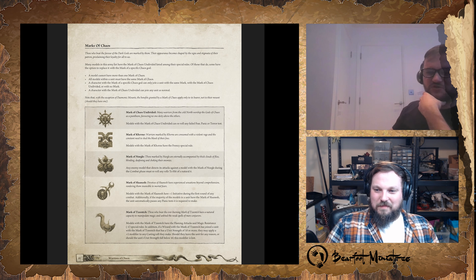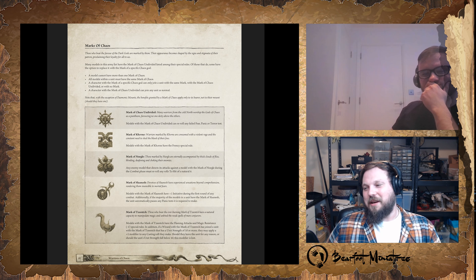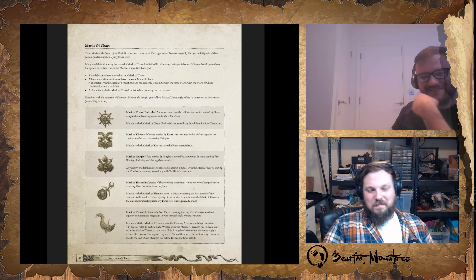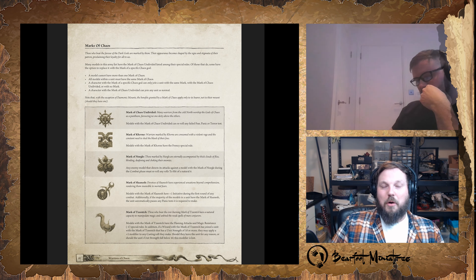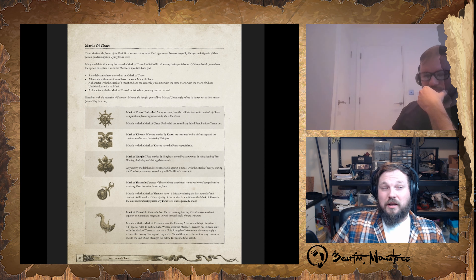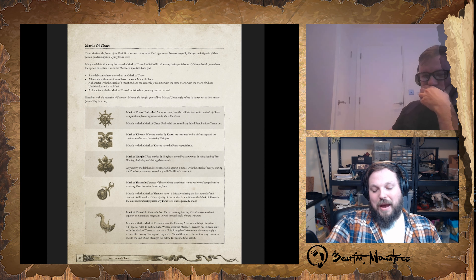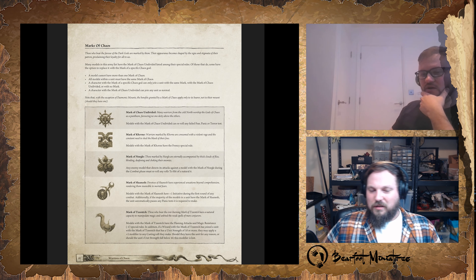Mark of Nurgle: during the combat phase, opponents must re-roll to-hit rolls of 6 against the bearer. Solid, pretty solid with a high weapon skill army. Since your army has a fairly high weapon skill across the board — Chaos Warriors are Weapon Skill 5 — most enemies hit them on fours, and enemy heroes hit on threes. So a third of your opponent's hits are getting re-rolled, which is just incredibly good.